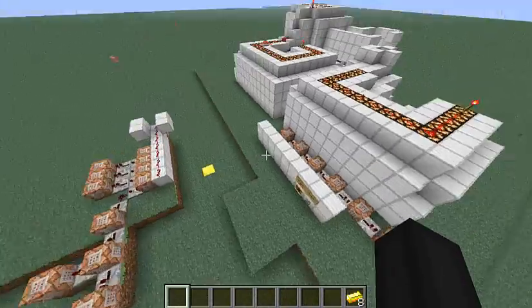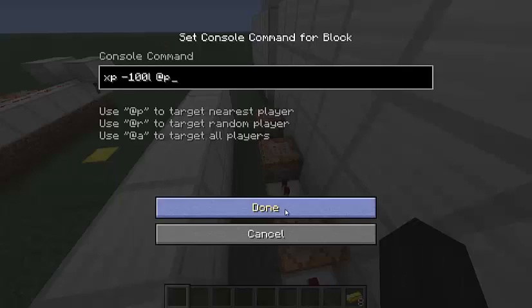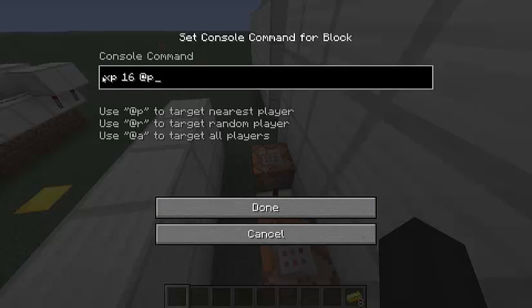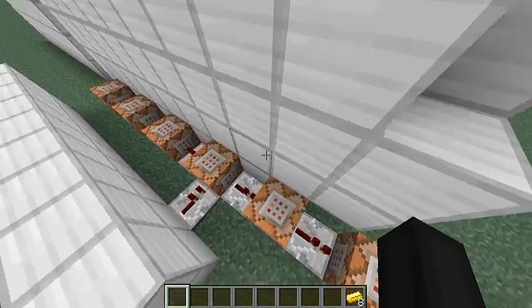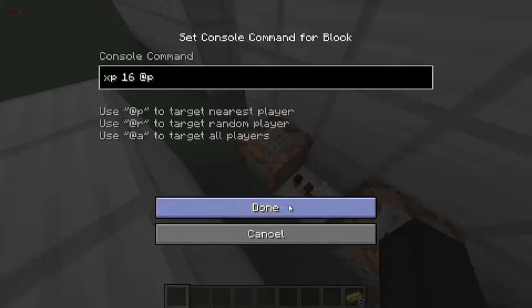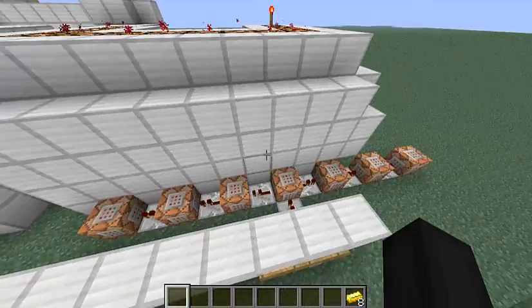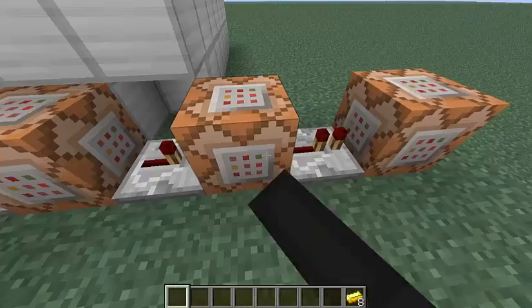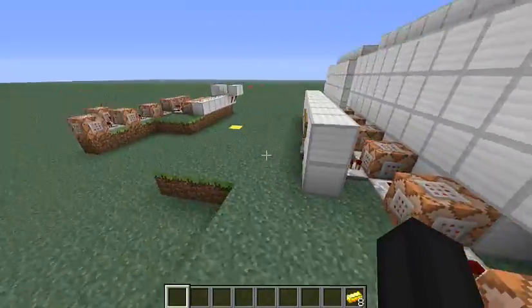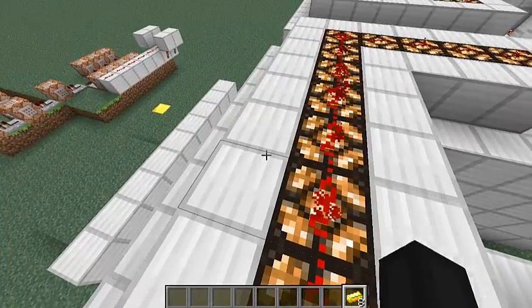Basically, when you start the game it will teleport you, tell you how to end the game by throwing the bottle of enchanting at your feet, and reset your levels to 16 out of 17 experience. So when you throw the bottle of enchanting at your feet, it will give you a level and then that clock over there will activate. It will also give you a bottle of enchanting and change your game mode.